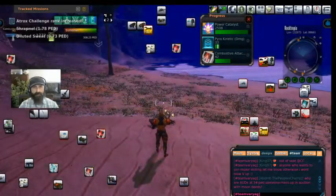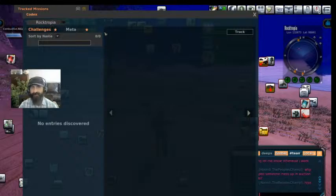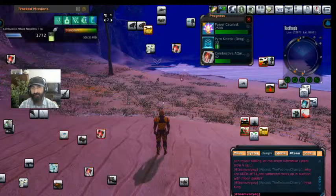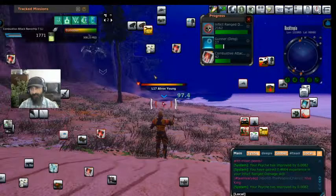There's the Atrox codex — this is what I'm talking about, right there on Rocktopia. Can't access it yet, but that was the Atrox codex that we just popped. That's exactly what I'm talking about. Let's try for a global now.